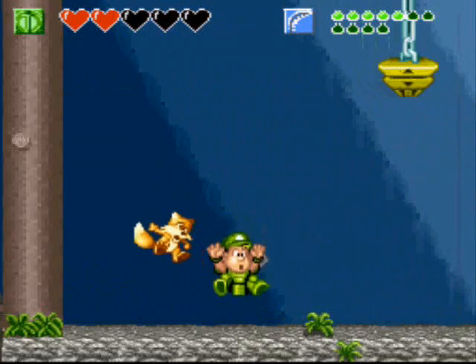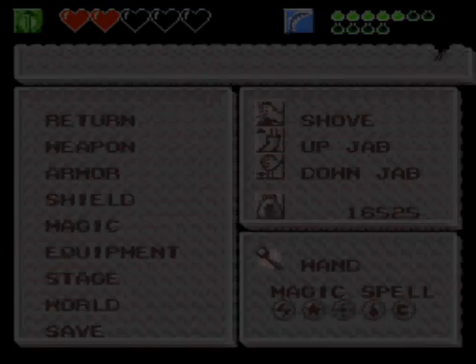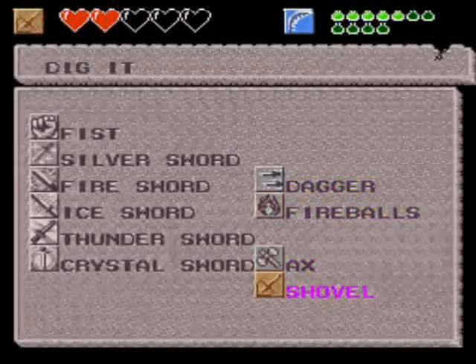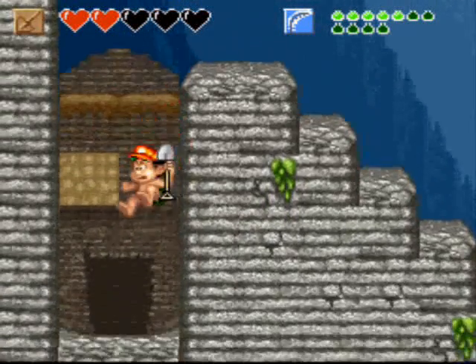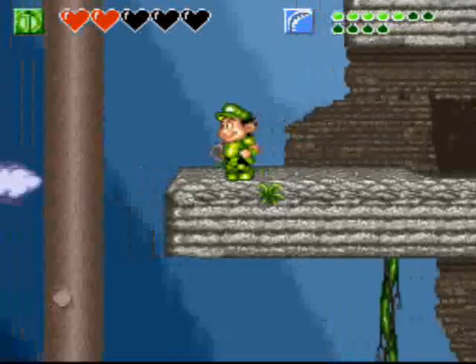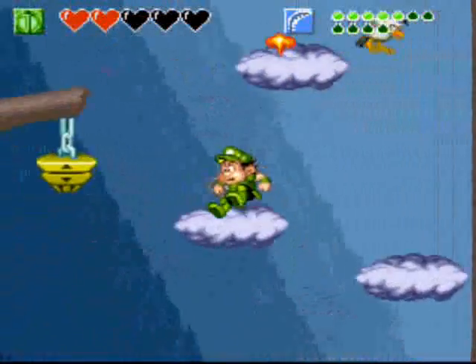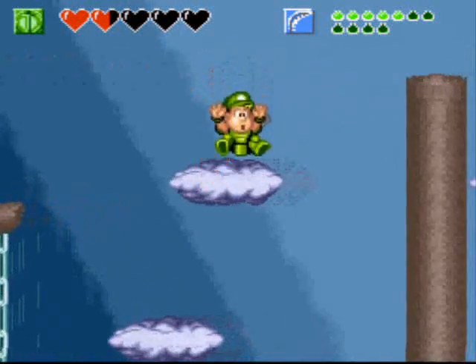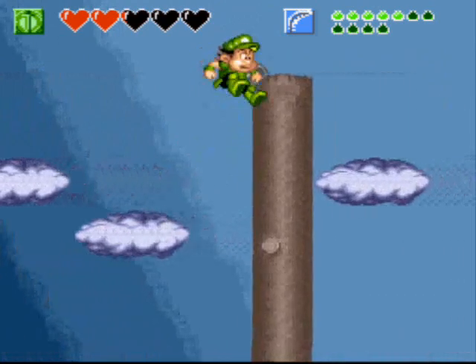We'll make our way to the left. Let's cover another dirt patch — let's dig it. Now we find a pathway all the way up to the top. It allows us to go even higher. Jump on this, jump over to the right, and try not to get hit by the bombs.